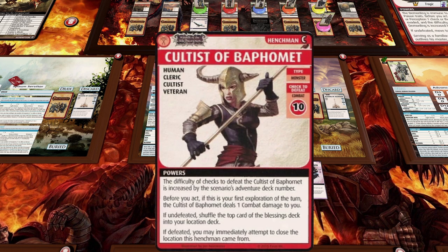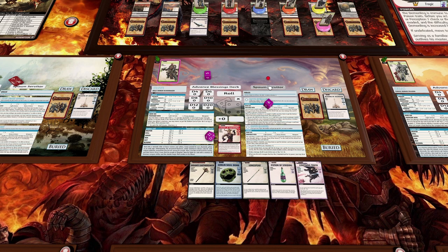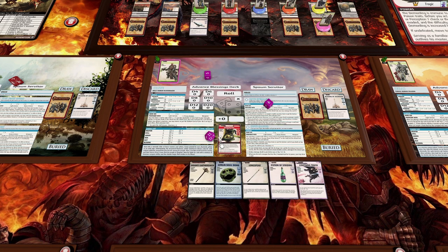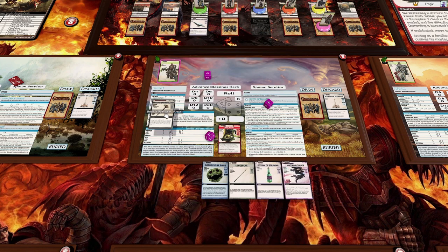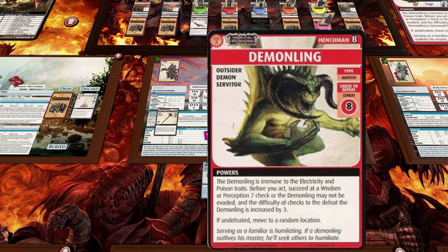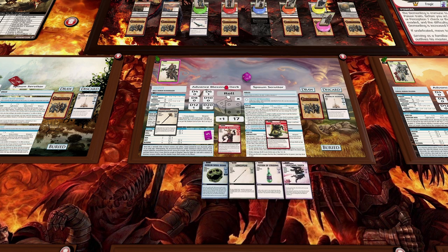We draw the cultist. The cultist has appeared — first thing we do is fight the servitor guarding him. We can't do the perception roll so we're hitting at combat eleven with a d12 plus one plus a d6 — he's just killed three of these in a row so I'm pretty confident. We roll — the servitor is dead! Now we have Baphomet, which is actually an even less powerful roll, so I'm just going to roll again.